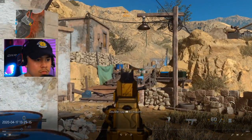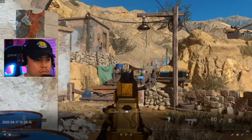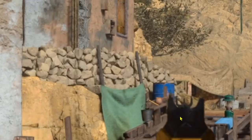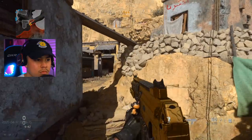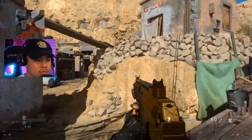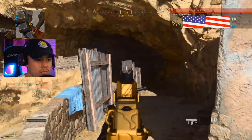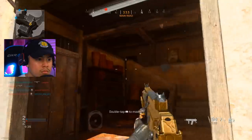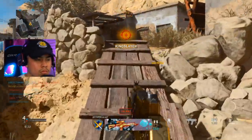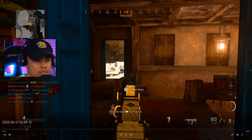Let me pause here — my positioning is very good. I'm standing behind these barrels, pre-aiming down this line of sight because that's where enemies are most likely spawning. I also quickly glance to my left to make sure no enemies have eyes on me. I notice some activity in the rug shop, but first I go check the cave to make sure everything is clear.